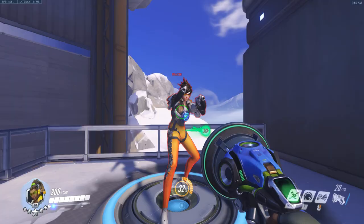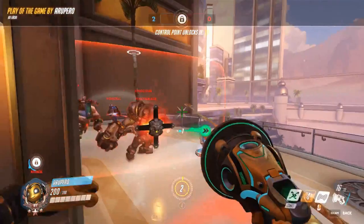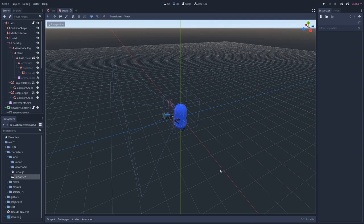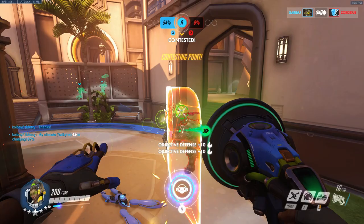One of Lucio's signature moves is being able to send enemies flying with a blast from his gun. This is mostly used to send people flying off the map with hilarious results, and for my game I wanted to keep it as close to the original as I could get it. In front of Lucio is a cone-shaped area where any bad guy caught in it will take a little bit of damage and get launched in the direction you're facing. I do need to tweak things a little bit to make it closer to the original, but we can work on that in another video.